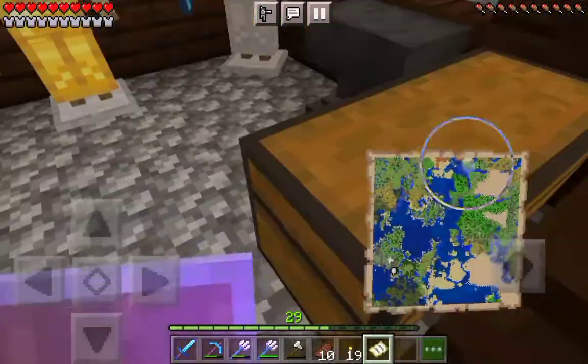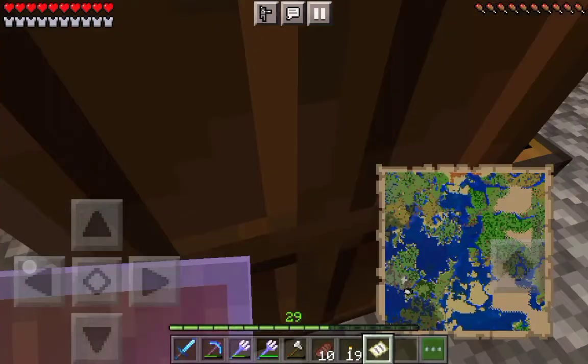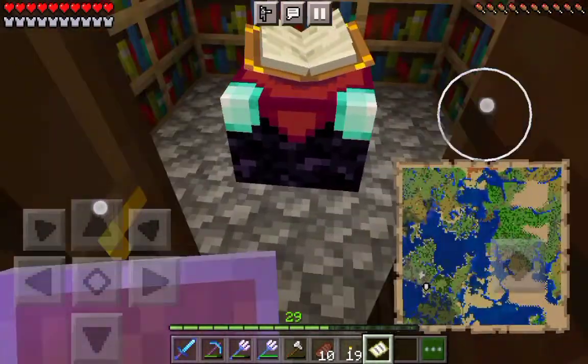There's my armory area, we got some weapons, and I can make more armor. There's honey over there for some reason. Enchanting room — yeah, some enchant stuff.